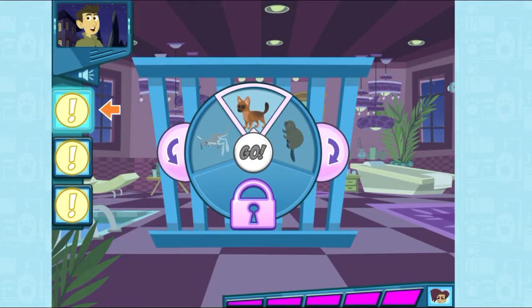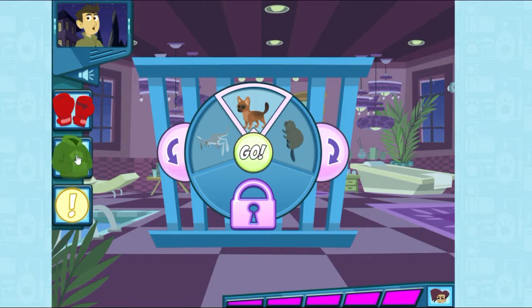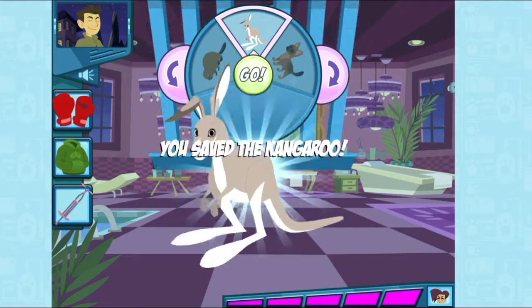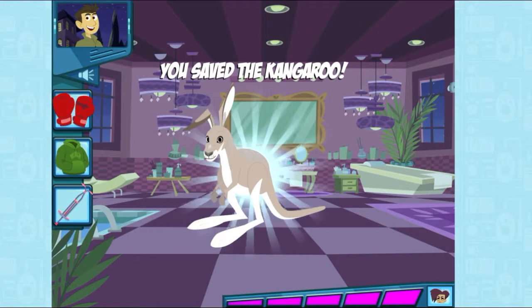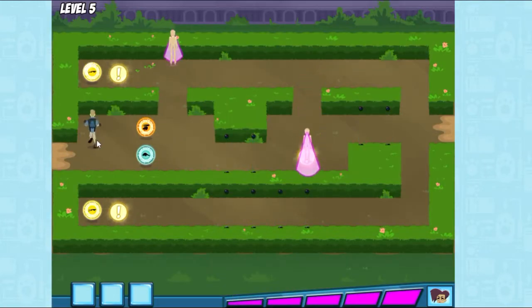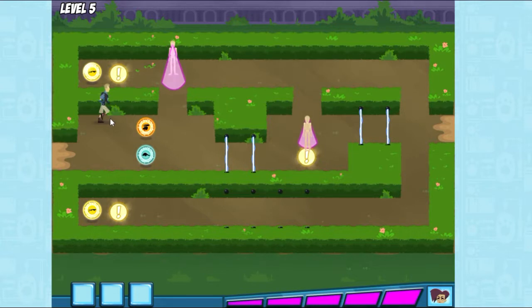Guess which animal is in the cage. When this animal fights, it's called kickboxing. This animal has a pouch on its front, kind of like this sweatshirt. This animal hops around like a pogo stick. We did it! Another one of my little animals is gone! Stop those Krat Brothers!